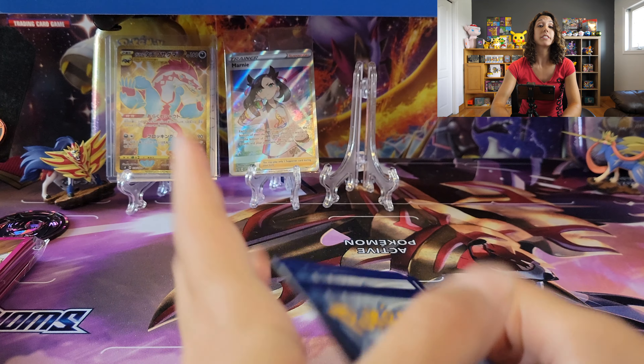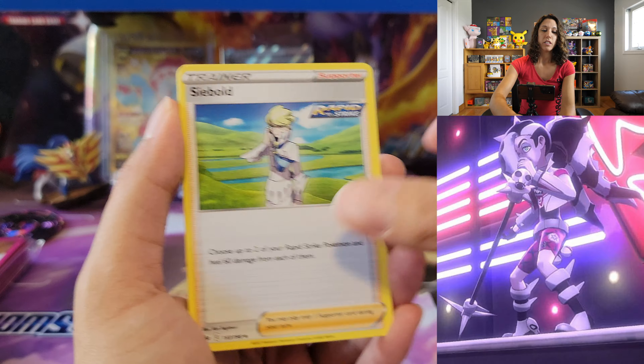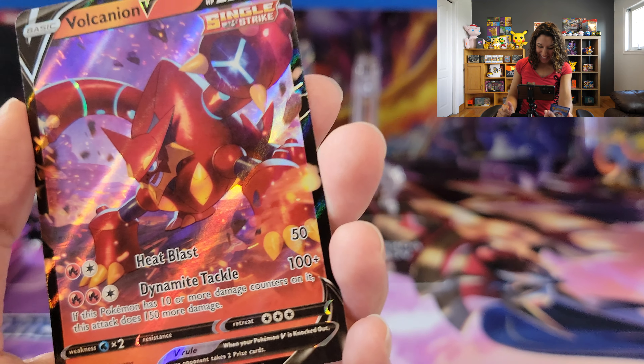We've got the Justicia Gloves and Weeding Gloves — any glove you need. Chilling Reign's got the different kind. Larvitar. Graveler reverse flexing into Ampharos with the Thunder Shock, using his tail as some kind of light in a dark room — maybe a nightlight. It could be. I like it. So that's the first Chilling Reign pack.